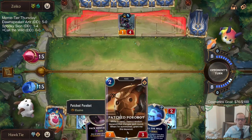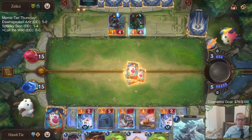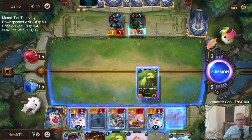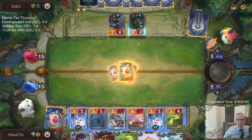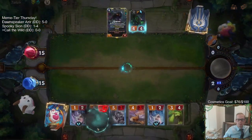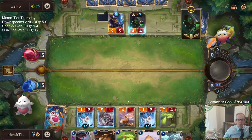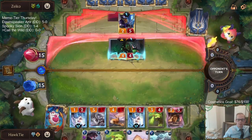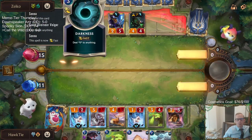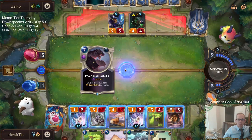Good draw! Call the Wild and we got Elusive. Four for four. This is doing five now. I was very surprised at seeing that Vhagar come towards us, but I was pretty excited. Pack Mentality time - let's see if it works. Hopefully it works.